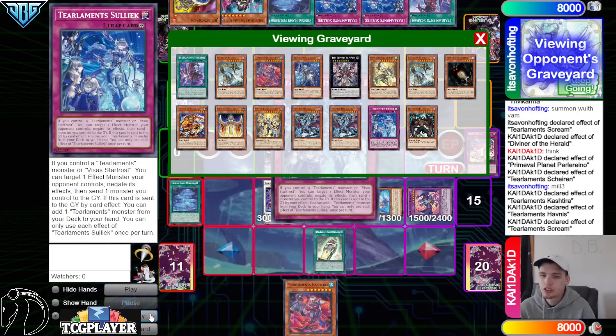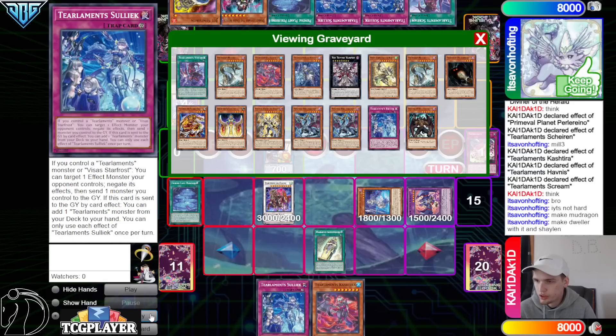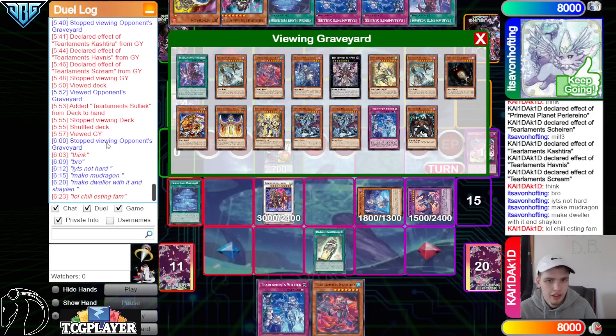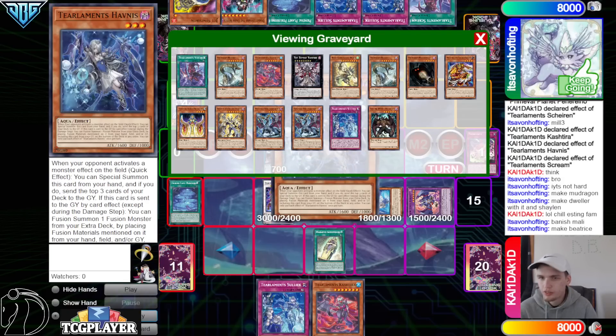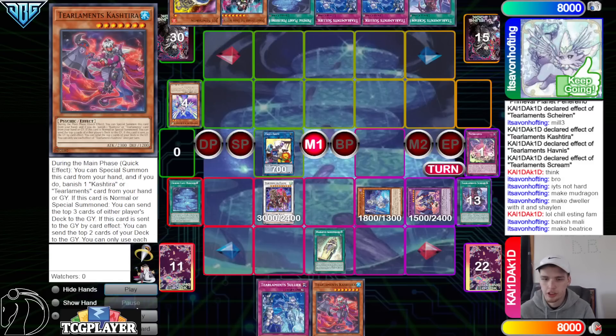New chain link — they're gonna get Scream, Tier Cash, Havness, search Solik. They said 'it's not hard, make my dragon.' They activate Tier Cash as chain link one, which is very interesting because you probably want to mill and then resolve the fusion. They said make Dweller with it.